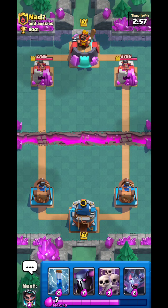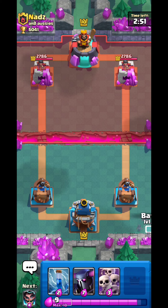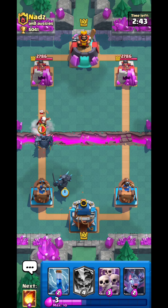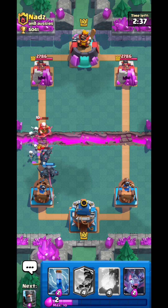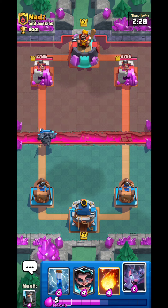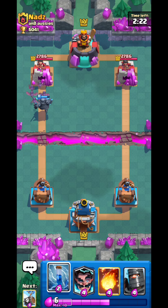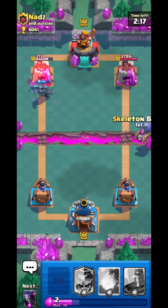Let me think for a second — I want him to play first. He wants to go PK on the bridge — never do that, that is absolutely stupid. I'll go Skeleton Army right here to hopefully distract the PK. Look at this — this is a perfect defense! Skeleton Army is absolutely doing work. It is hands-down the best card for low-level players.